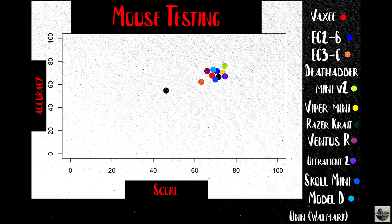It is the only palm mouse that did better than the ambidextrous mice. All three ambidextrous mice had the next highest scores — the Viper Mini, Razer Crate, and Ultralight 2. That being said, when it comes to sheer accuracy, I actually did better with the palm mice: the Viper Mini, the EC2B, the Model D, and Ventus R. So taking what I considered the best five of these, I moved over to the flick test.